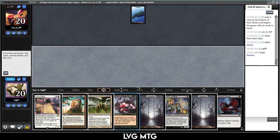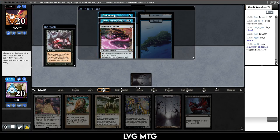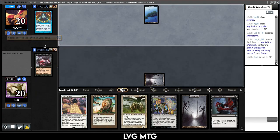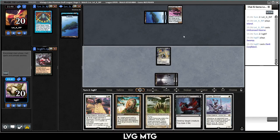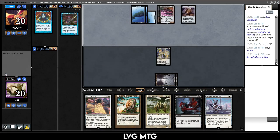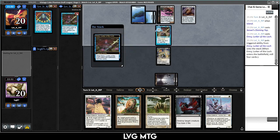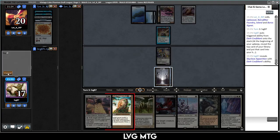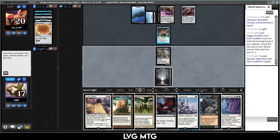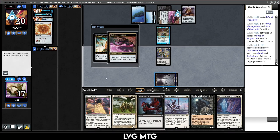Brainstorm, Emry, Hearse — I'll take the Brainstorm. I don't care about the Hearse or Emry. They go Island into Hearse. We do need a land but we have Dark Confidant to help find one, then we can Grasp the Emry. Okay, they get to look at the top cards with Emry — I would like a land. They have one card in hand — I could kill the Emry. I think I should, because otherwise they get the Foundry back, which is bad. Or I could pop the Relic, hope to find a land.